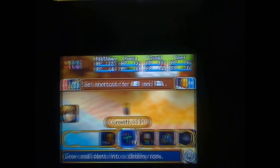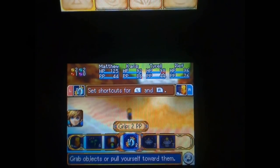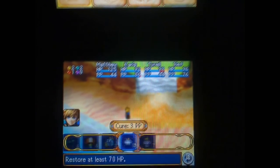The Psynergy menu shows each character and the Psynergy they have. Move is good for moving objects. Growth lets you grow plants that you can use as a rope to climb. Retreat lets you run away if you're in a dungeon — that will be very useful later. Grip is kind of like a hookshot from Legend of Zelda.